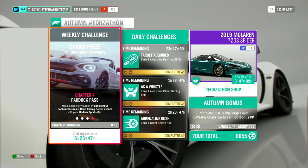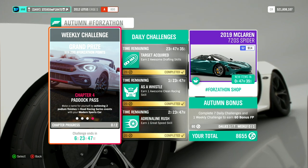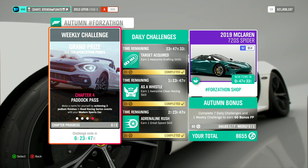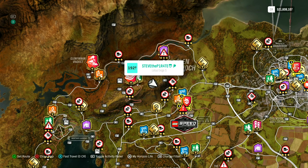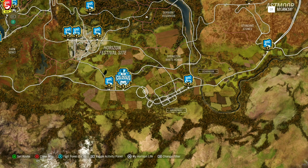And lastly, Chapter 4: Paddock Pass. Make a name for yourself by achieving two podium finishes in road racing series events with your modern sports car. Head on over to the map and use the filter option to select road racing series. This will show all the available road racing series events you have unlocked, and all you need to do is podium finish two of them.